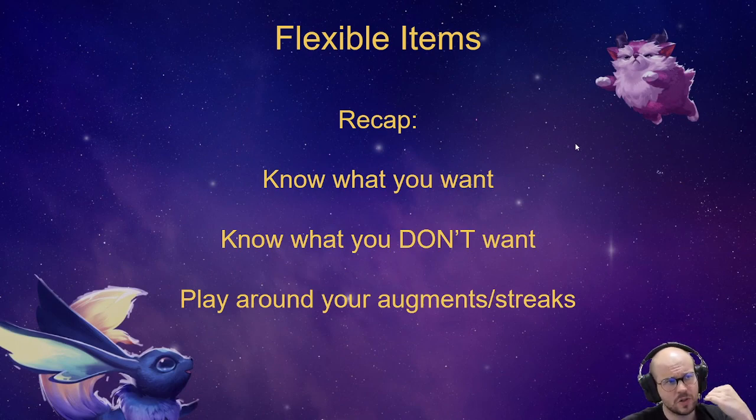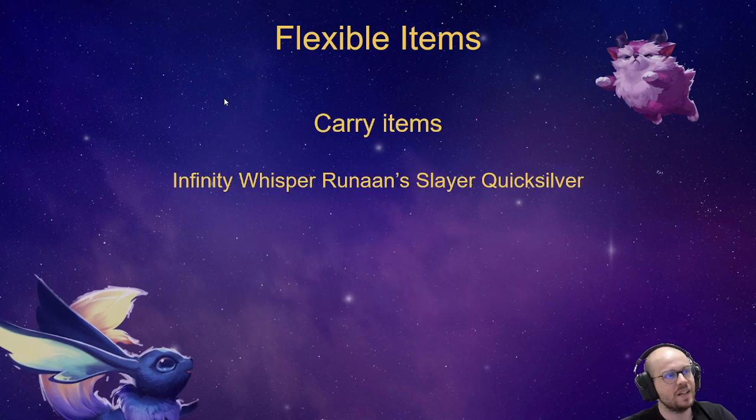To recap: you've got to know what completed items you want — your core items. That could be Infinity Edge, Last Whisper, and Blade of the Ruined King, for example. That's kind of standard on Jinx, and you can use it on Sivir, Draven, or Irelia too — it's kind of standard backline damage. That means you need Glove, Glove, Bow, Bow, and Sword, which is why you want to start with Bow or Glove to be able to make those three items.